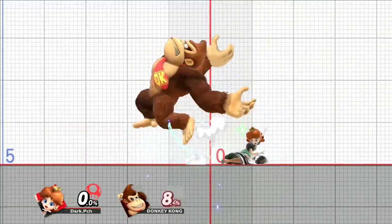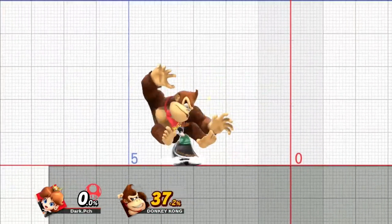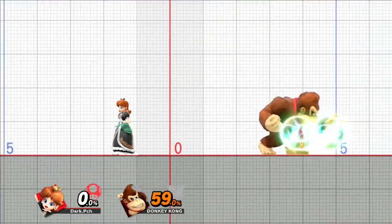Here are some examples of punishes you can get off when you cross up somebody's shield with ground flow air attacks.